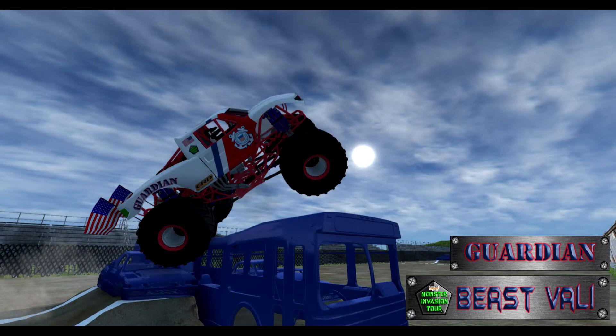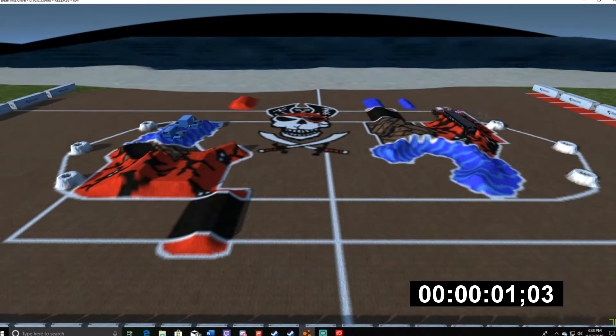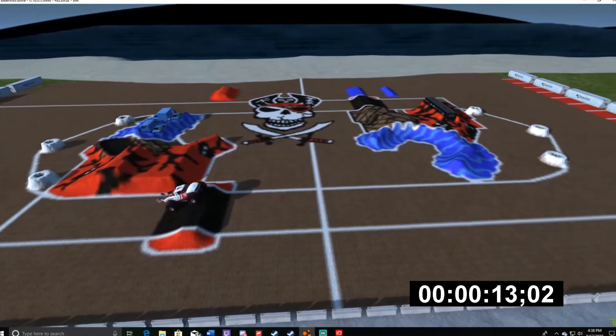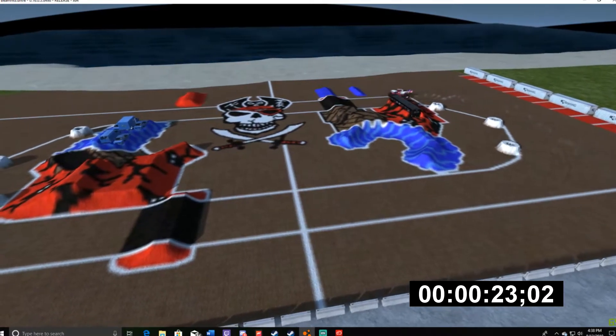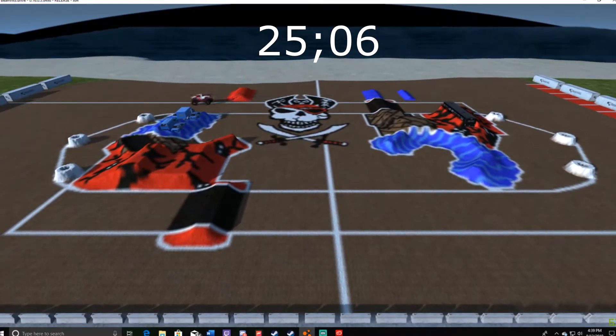Next up we have Beast Valley and Guardian. This is also a new truck, along with Hawk's Blue Crush. Both these trucks are in the Monster Invasion pack, packed by Mike Bev, skins done by Beast Valley. Starting off going a little fast, good camera work. He's looking at a good time, about where Hawk was, but a little slow in that second corner — not going to be enough for first place. Guardian comes in with a score of 25.06.